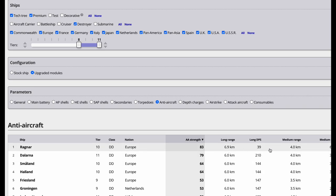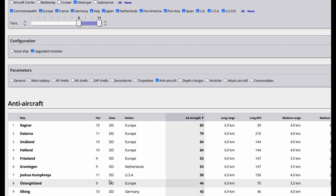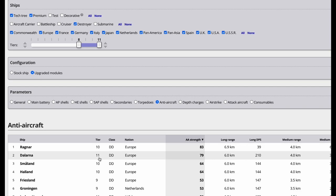Even with 6 kilometers range, the plane will probably fly within 5 to 5.5 before shooting starts, so you're already at a disadvantage. The Ragnar's long-range DPM compared to the Dalarna — notice this funny thing: all the top six AA destroyers are Europeans. I'll do another video on the Joshua Humphreys when I get it. The Dalarna is tier 11 — not really fair — but we'll try it anyway to see if it's the best AA platform.